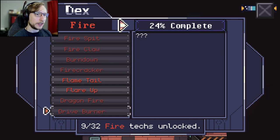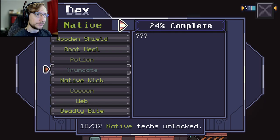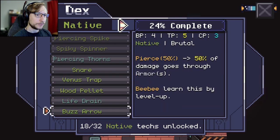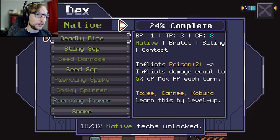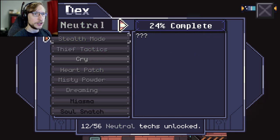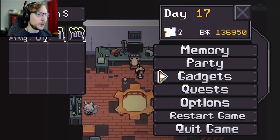So are the purple ones the ones I haven't seen yet? Are those different categories? There are obviously three different types — it's dark fire, dark native. Interesting. Okay, cool.